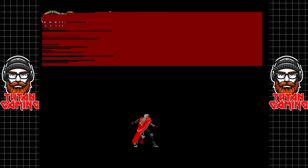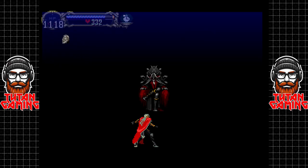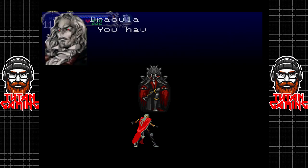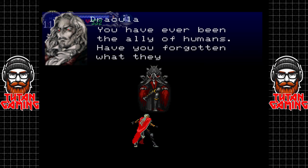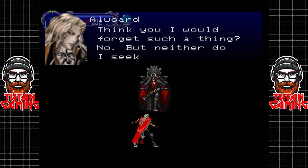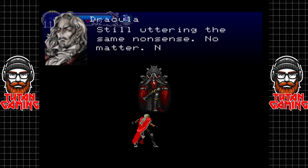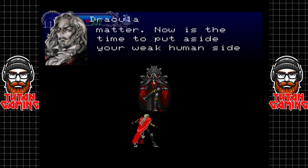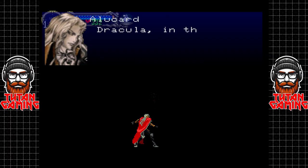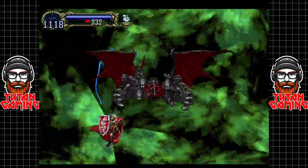Unfortunately father awaits, and this one is a little bit different. 'Well met, my son. It's been a long time.' 'I was hoping we would not see each other again. I can't allow you to leave here, Father.' 'You have ever been the ally of humans — have you forgotten what they did to your mother?' 'Think you I would forget such a thing? No, but neither do I seek revenge against them.' 'Still uttering the same nonsense. Now is the time to put aside your weak human side and join me in remaking this world.' 'Dracula — in the name of my mother, I will defeat you again.' Yeah, our boy Alucard is having none of it.